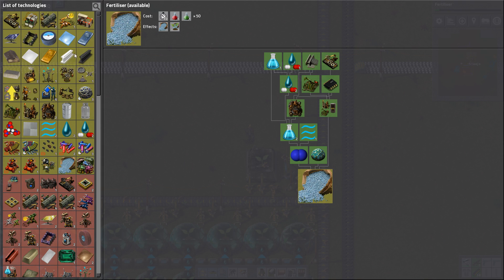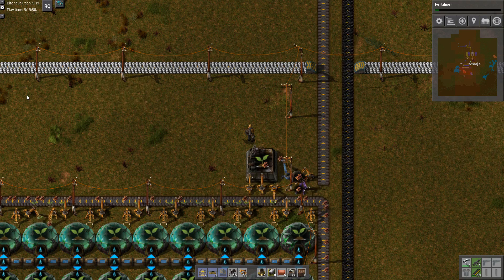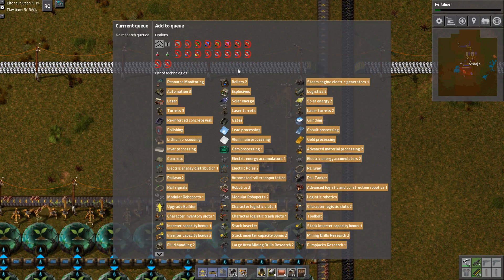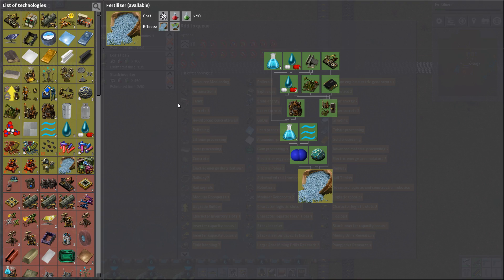Yeah I need a stack filter inserter. Ooh, that may be worth getting as well after we get capacity. I do have research queue, so I'll just shove that on. How long's that going to take? It'll take a little while, but I would like that. Two minutes - two fucking minutes, it'll take a little while.